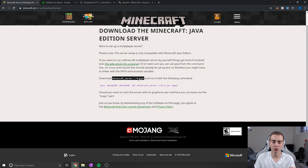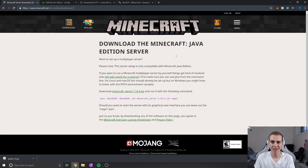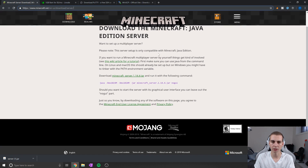The first step is on our host computer — not the one we're going to run the Minecraft server on — we need to download the Minecraft server jar. You can do that on Ubuntu if you have a web browser and can get to the Minecraft page. There's a link in the description. Download that jar, and we're going to transfer it over to our server once we get to that point.